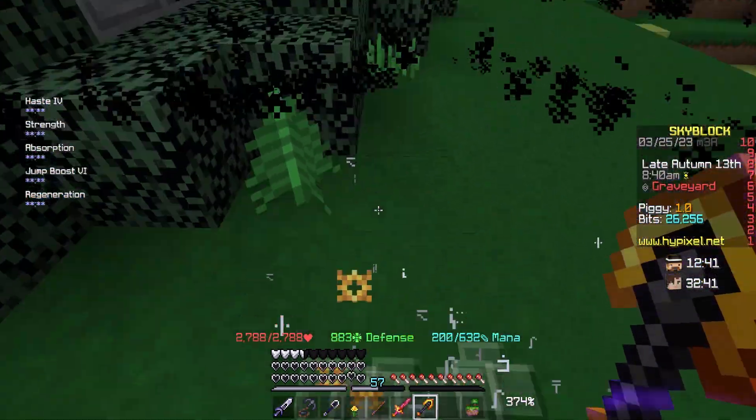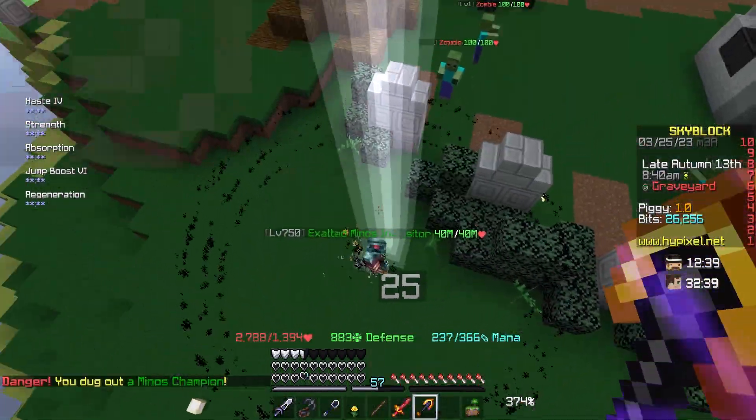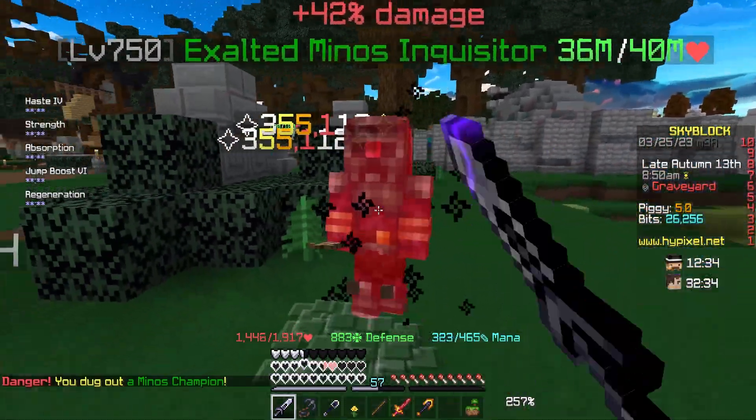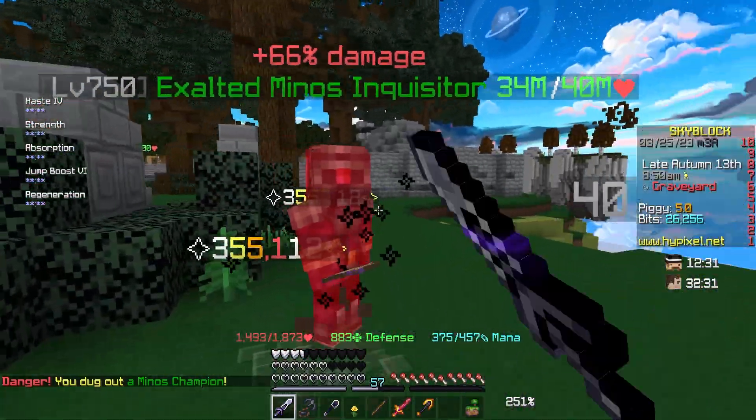The Staff is also great for freezing the Inquisitors in the Mythological event. Like if you see here, I just completely froze it and for 10 seconds it happens and for a 500 mana cost.